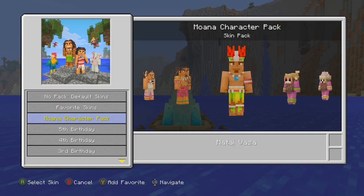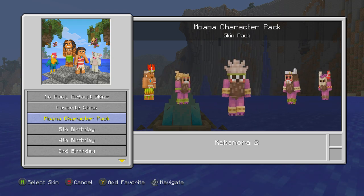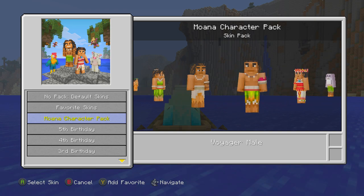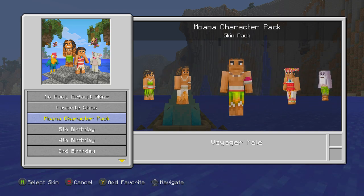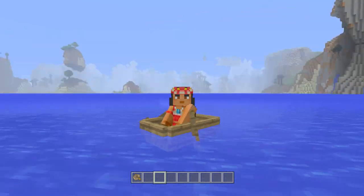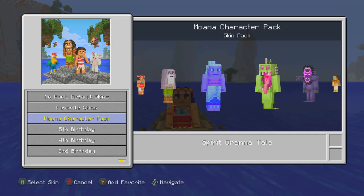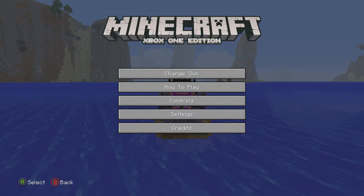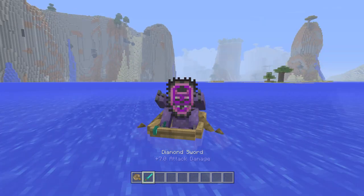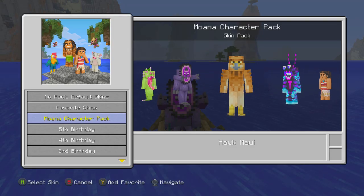We've got some more skins — there's the chief, and a bunch of the Kakamura. These guys look very interesting and scary, and they definitely make me want to watch the movie. There are also some voyagers, including Voyager Moana, which I like a lot — I've seen the trailers. I even played a hide and seek based off the movie. And whoa — the sloth monster! That is unbelievable. I'm curious where he holds the swords — oh, it's in that hand! That is crazy and really cool.